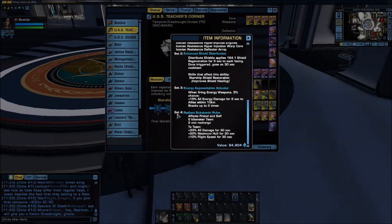In addition to that, with set 4, you get an Activatable Radiant Subatomic Pulse. The Radiant Subatomic Pulse gives you plus 33% all damage for 30 seconds, plus 20% maximum hull for 30 seconds, plus 10% flight speed for 30 seconds. This is a team buff, so that means it affects everybody on the team, including yourself.